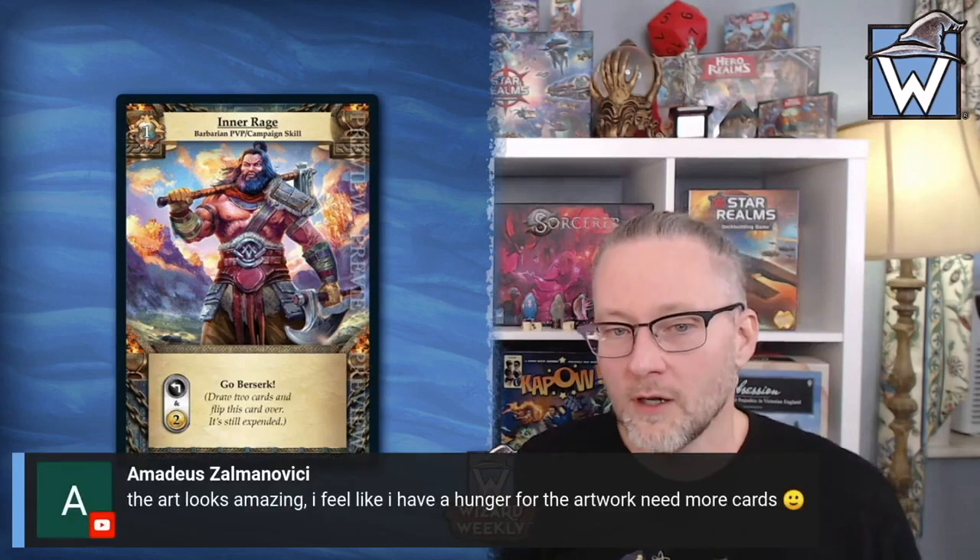Being berserk does have a drawback. You draw those extra cards and your cards get bonuses, however every single turn you're berserk, at the end of your turn you're going to lose four health. This represents the Barbarian's non-defensive combat style — you're running right in there, swinging around, not worrying about defending yourself. So at the end of every turn while berserk, you take four points of damage.